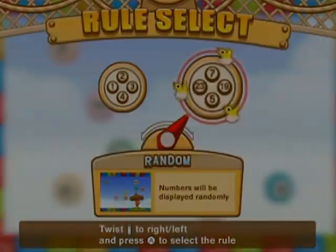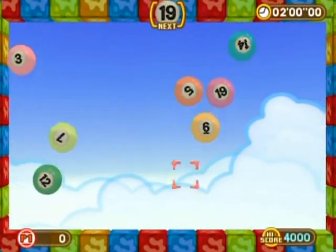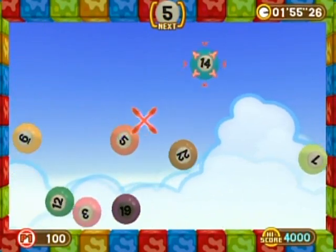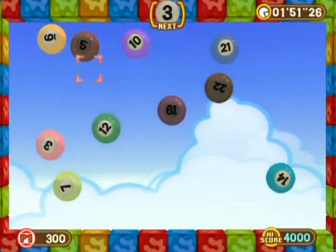So I'm gonna do the random version instead. In this one you have to click on whatever number you're supposed to click on. Pay attention — like you see 19, just go to that one. 5. But yeah.